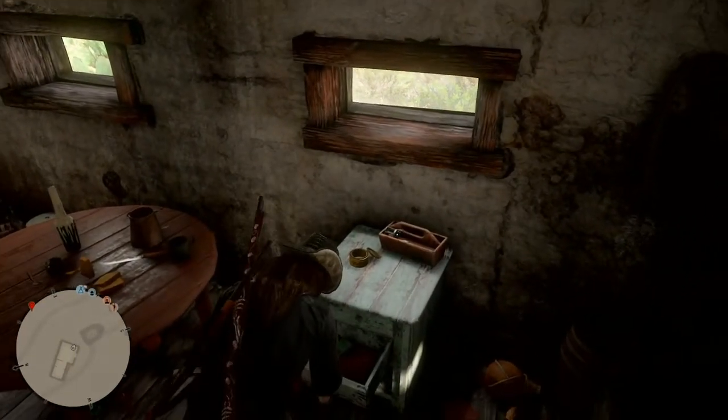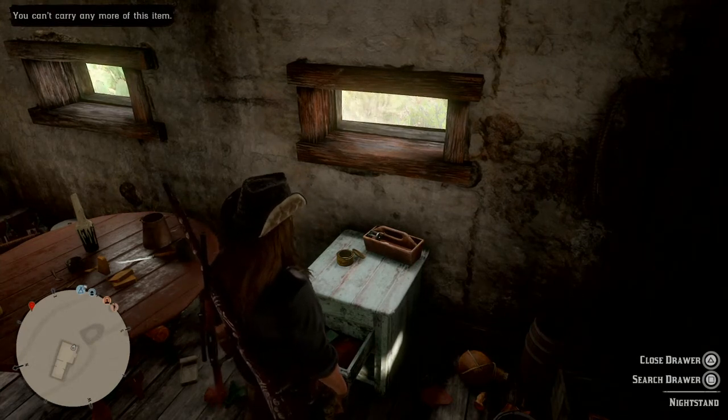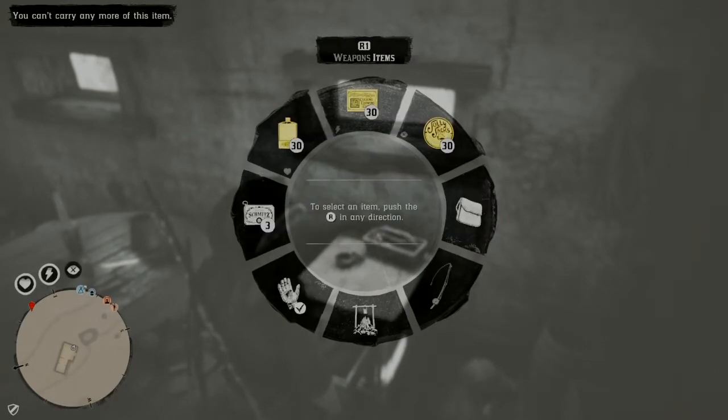First thing you want to do when you spawn in is make your way over to Twin Rocks. I didn't post a map up but you can look it up — it says Twin Rocks. Then you want to come in here; you might find Revenuers or there might be a Moonshiner mission, one of the above.